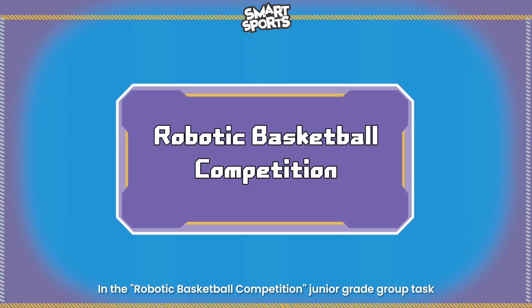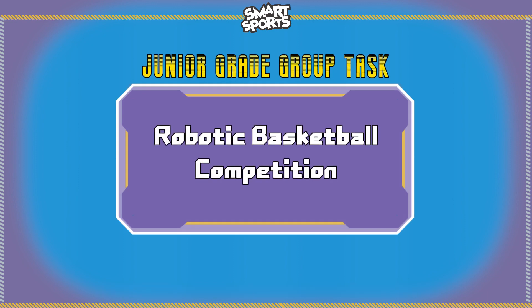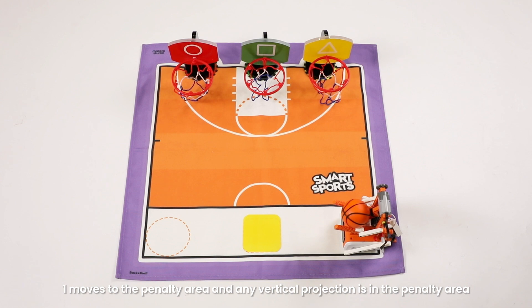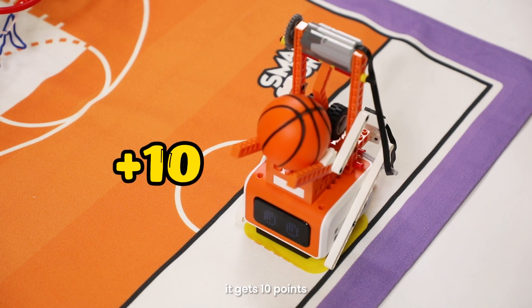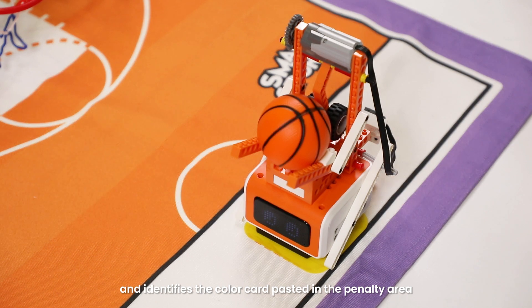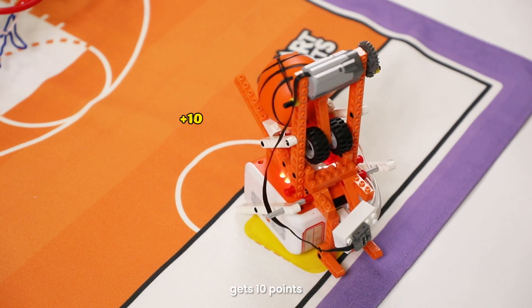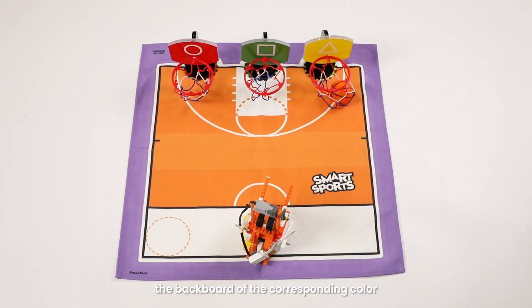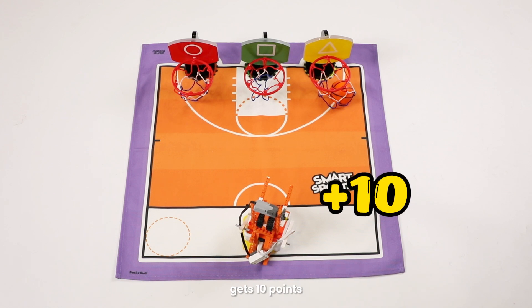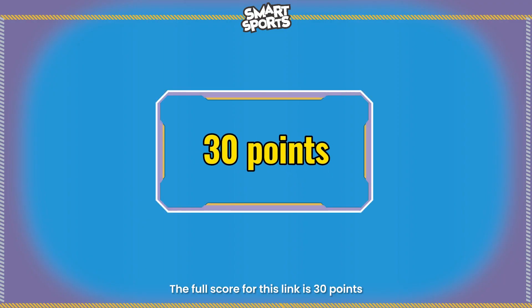In the robotic basketball competition junior grade group task, if robot number one moves to the penalty area and any vertical projection is in the penalty area, it gets 10 points. It then identifies the color card pasted in the penalty area and lights up the corresponding light, getting 10 points. If robot number one puts the basketball into the ball frame of the backboard of the corresponding color, it gets 10 points. The full score for this link is 30 points.